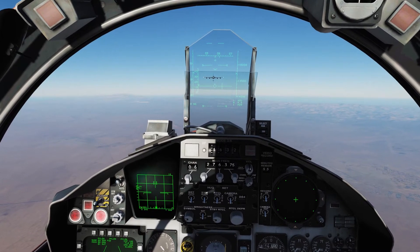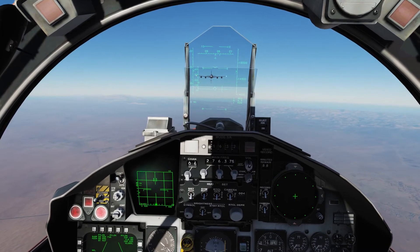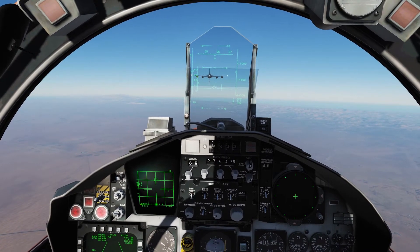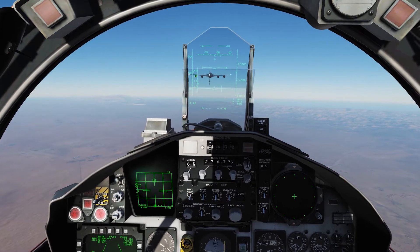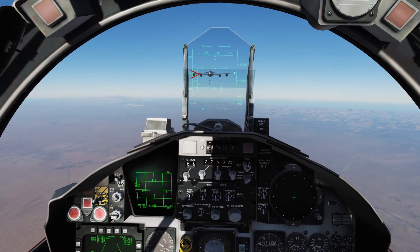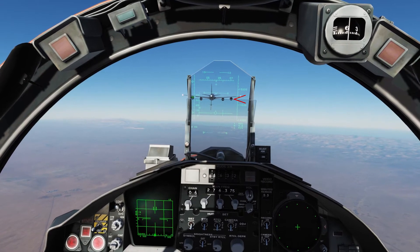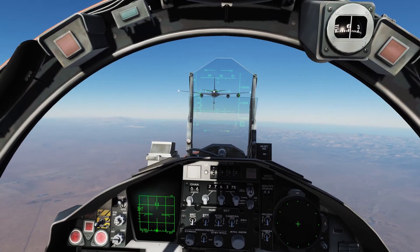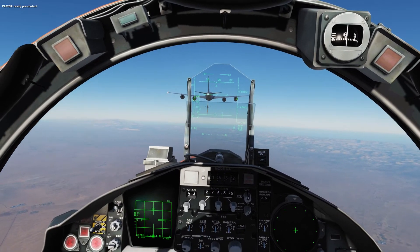Once you get close enough, we're going to radio him ready for contact. If you radio him too far out he'll keep saying return pre-contact. What I want you guys to see is I'm going to line our AOA indicator up with the inboard engine on the left wing, and then our altimeter scale lined up with the outboard engine on the right wing — that's typically the right distance to let him know you're ready for contact. So we'll go ahead and hit our radio button for ready for pre-contact, and he should give us the clear for contact.